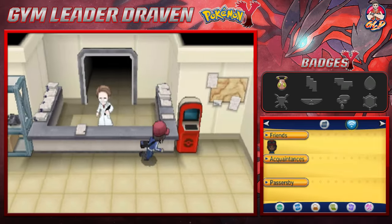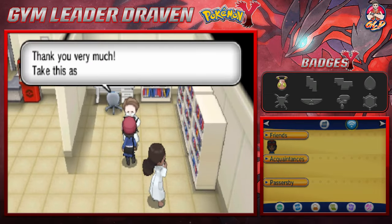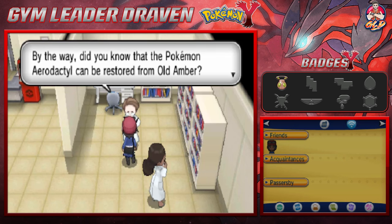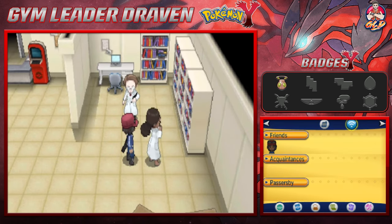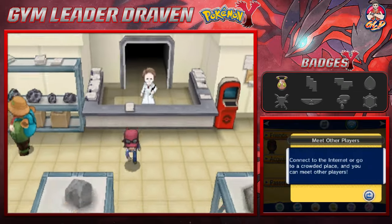I think there is one more thing we can do here — if we talk to this guy we can grab ourselves an Aerodactylite. This is where you get it! I had completely forgotten we also found that when we were digging up fossils. Did you know that Pokemon Aerodactyl can be restored from the Old Amber? Sometimes you can find an Old Amber when you break a rock with Rock Smash — which is true.